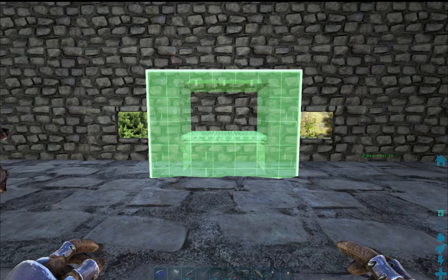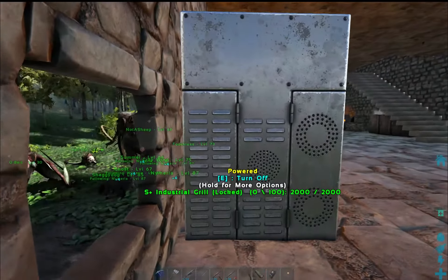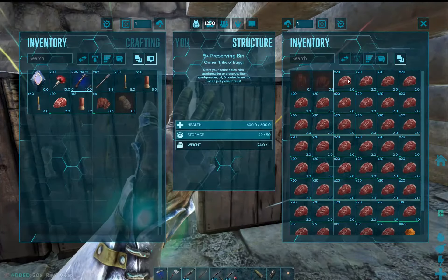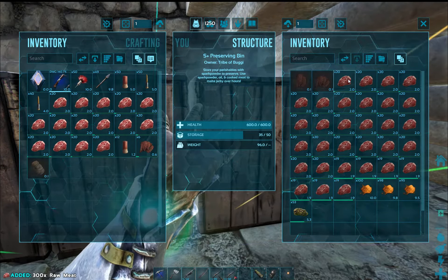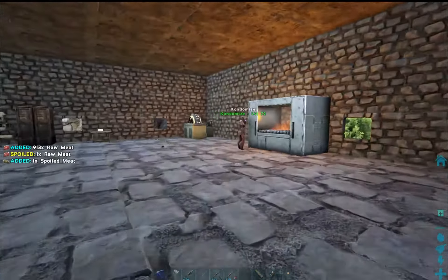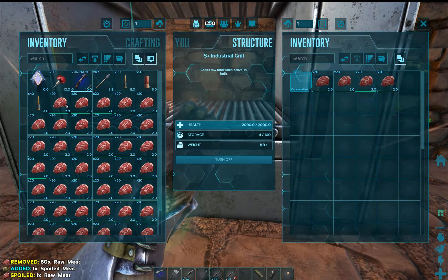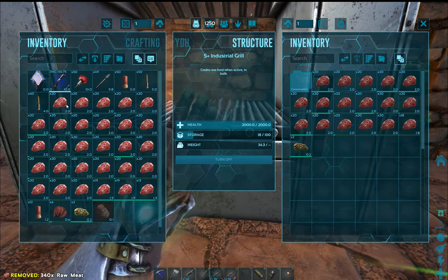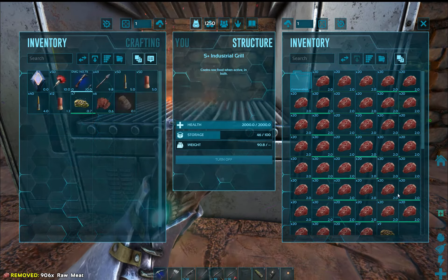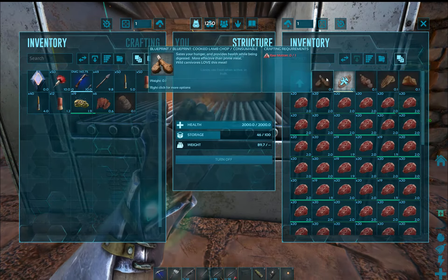I got it nice and snug up against the wall. Meat — I must grab meat. I want to grab as much as I possibly can — I want to see the glory of this thing. I hate that turn-off is the default. We're going to put as much meat as I possibly can in here. Get that spoiled meat out. Okay, consumables, meat — it is cooking.